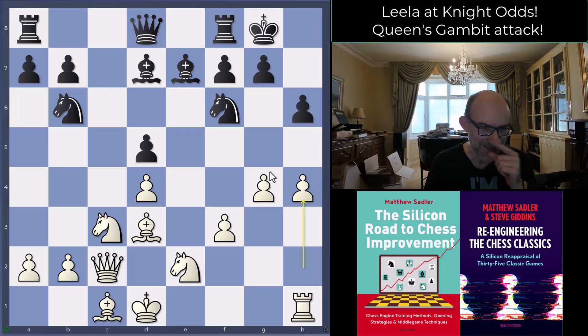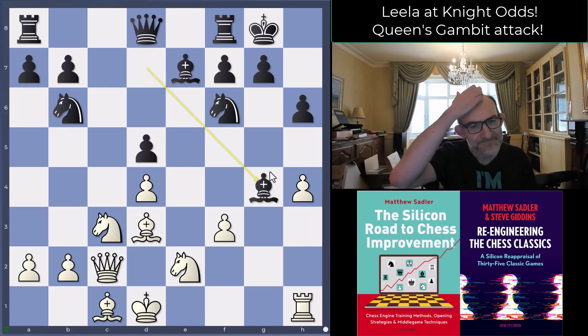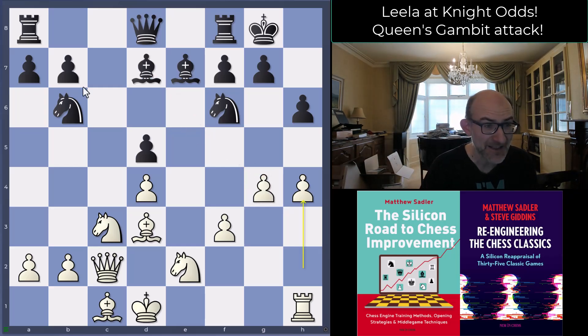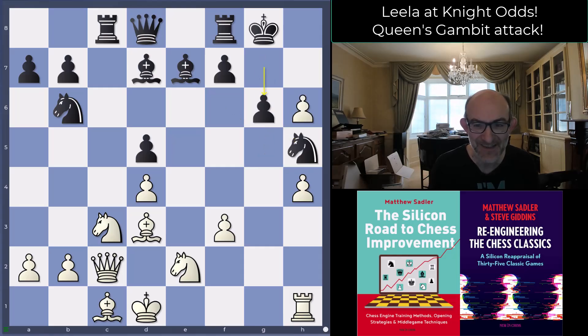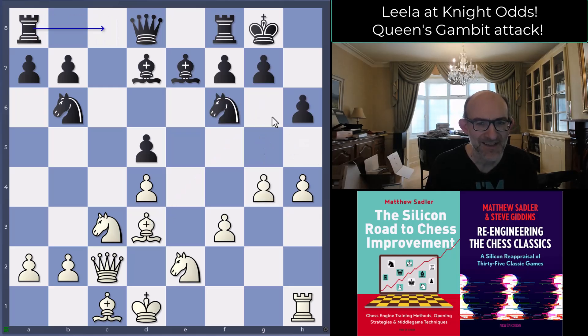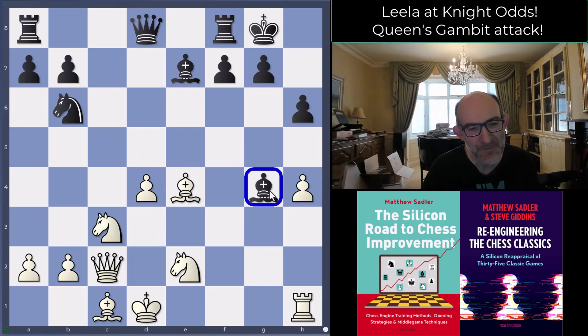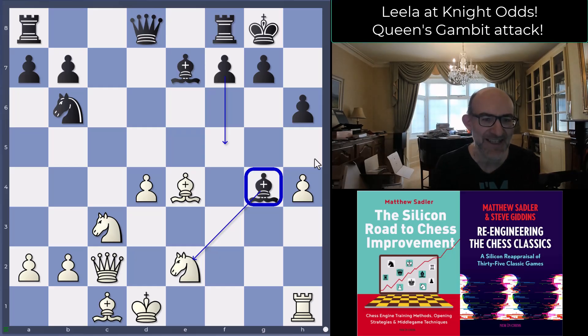Now a very interesting idea: black played bishop takes g4 — not a bad idea at all in principle. You could just play rook c8 and try to absorb the attack, but the engines also looked at the amazing move knight e4, with the idea: take take, bishop e4, bishop g4 — basically aiming to get a bishop on g4 rather than a knight. The pin and control over the light squares is not bad, giving a bit more of a barrier on the kingside as well as some attack against the white king.